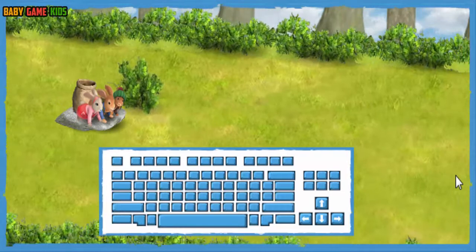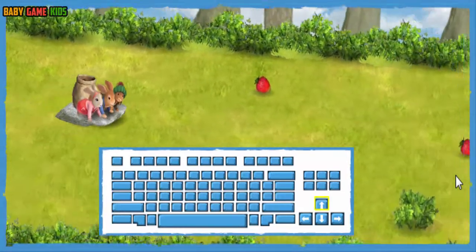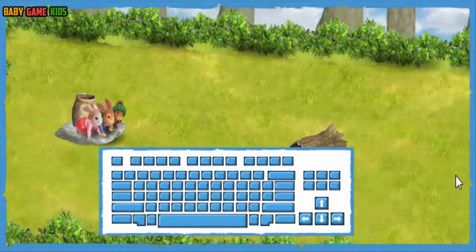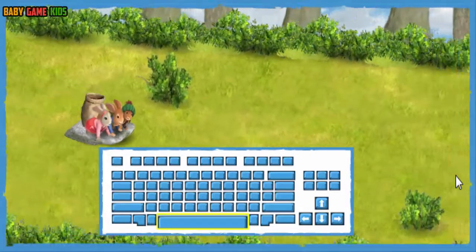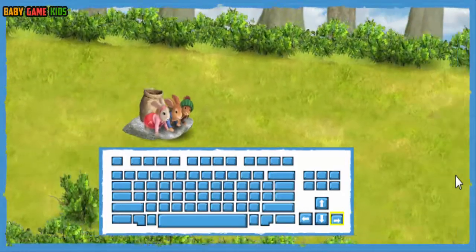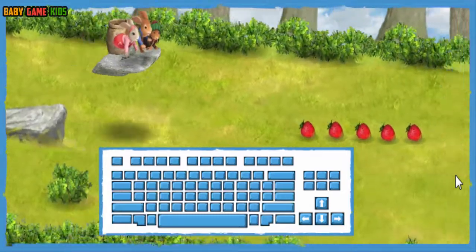To slide our sled into fruits and vegetables as we go down the hill, press the up and down arrows on your keyboard. Press the space bar to jump over things in our way. You can press the forward arrow key to go faster. Slide over the hill ramps to jump to a group of strawberries, carrots, or radishes.